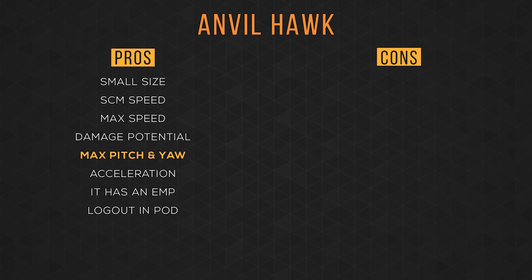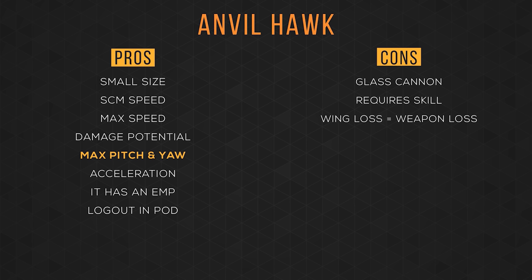For cons, it's a glass cannon — it cannot sustain much damage. It is a ship that requires skill and situational awareness to take advantage of it. Unfortunately, losing a wing means you lose a gun, and it isn't hard to do so. This wouldn't be that big of a deal with such high damage potential, but considering it doesn't have missiles, it's worth mentioning. And my biggest gripe? The weak EMP.